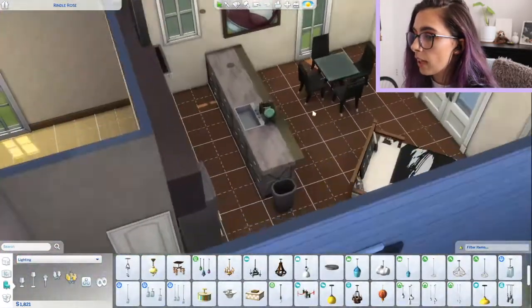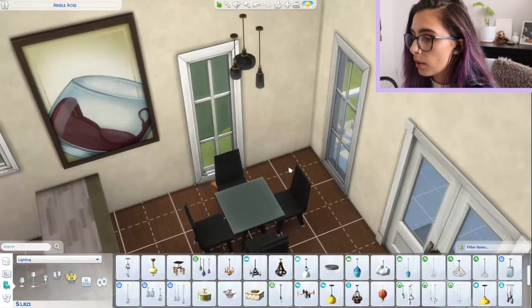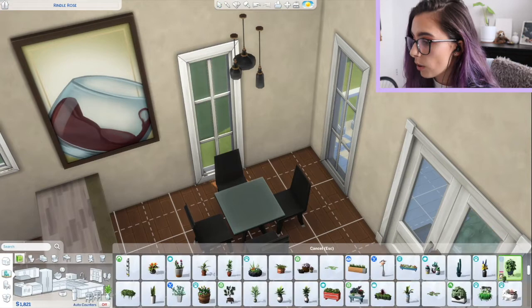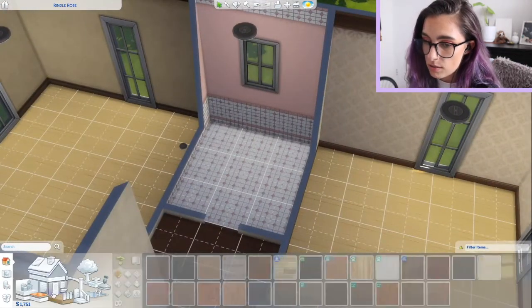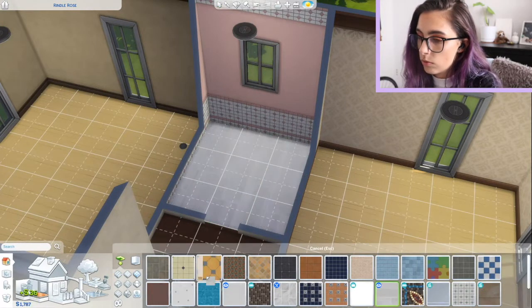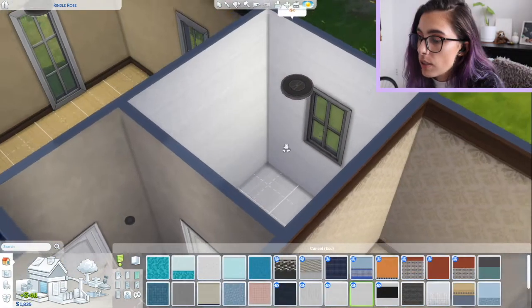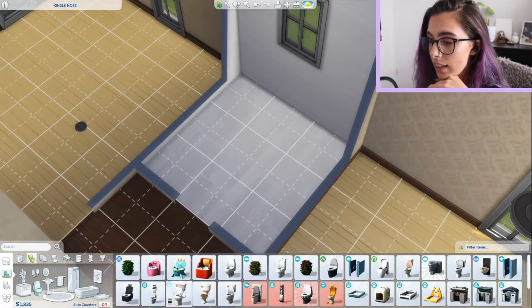I might come back and put in a couple more plants and things. I want to put a plant in this corner - yeah that's cute. Let's do the bathroom first because bathrooms are easy. I'm just gonna make it modern and simple - it's a bathroom, no one really cares.